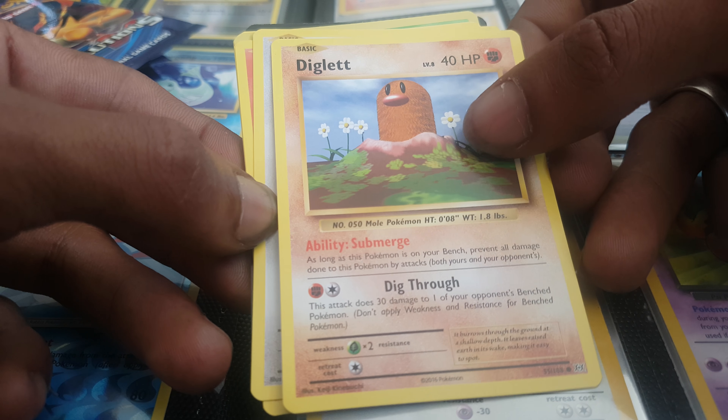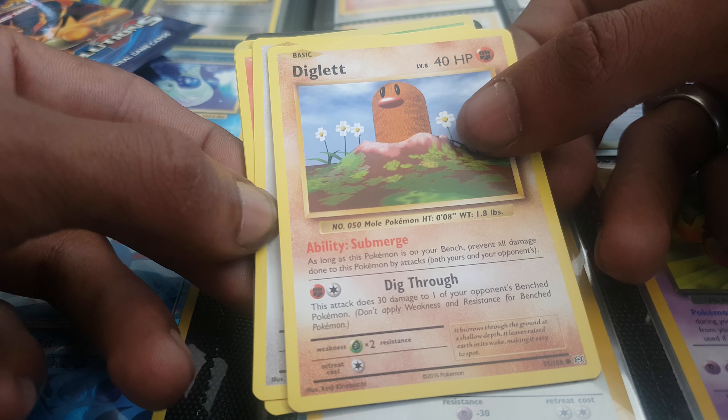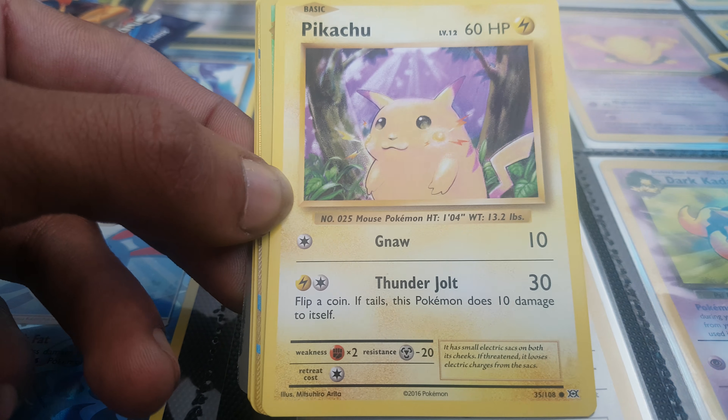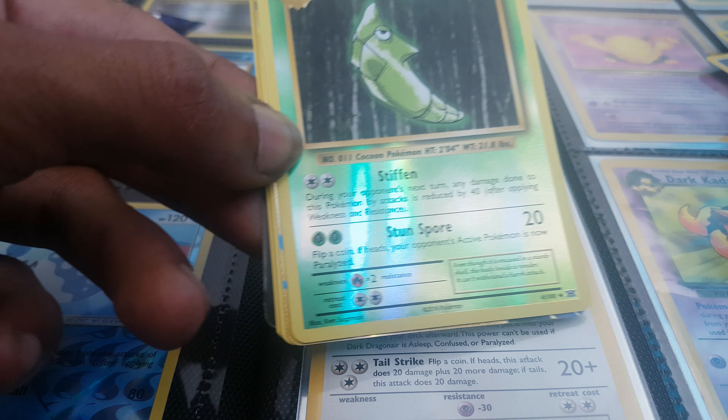Oh my god. Diglett. Rattata. Charmander. Mystic type energy — I know you're probably wondering why I'm laughing. Pikachu. Metapod.